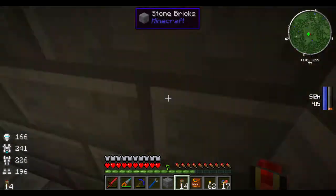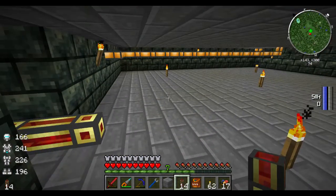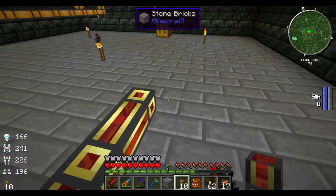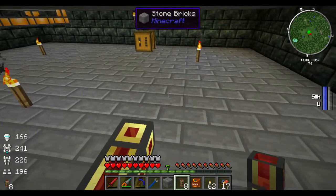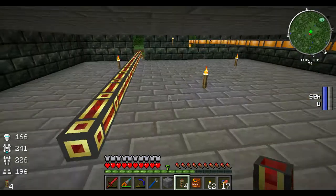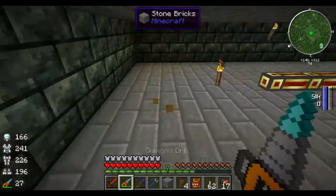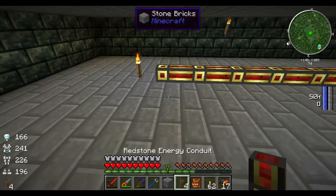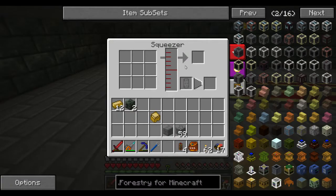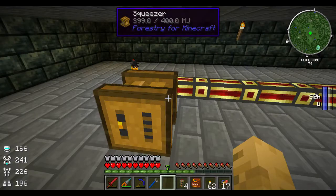Well, I'm getting turned around. We can go ahead and just run it over there. I mean, in here is really for all the piping and stuff anyway. I'll just pick this up and put it right here. So now we should have power for it, and we just need to get items into here.